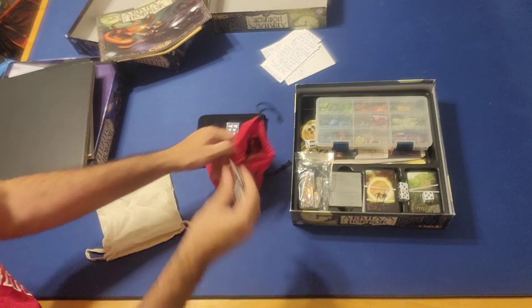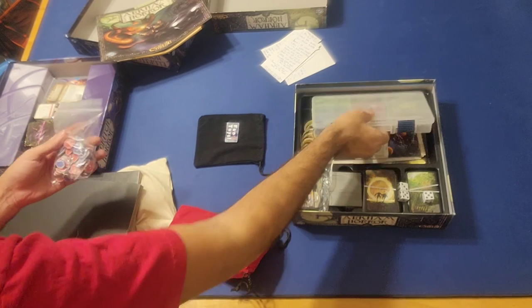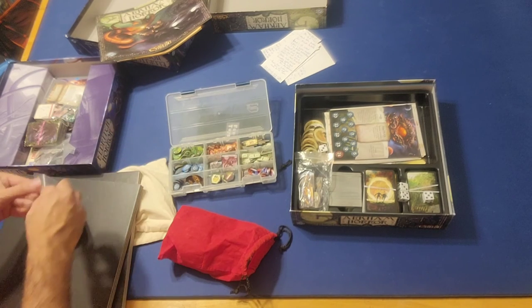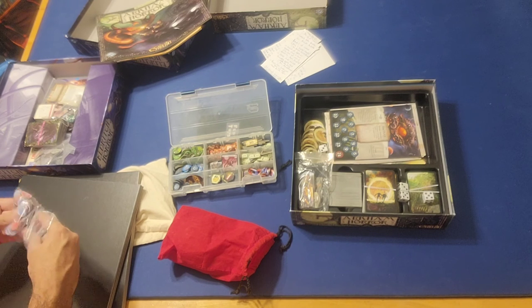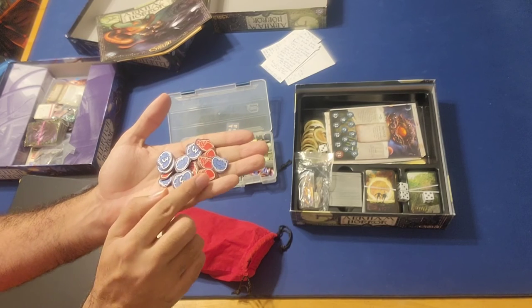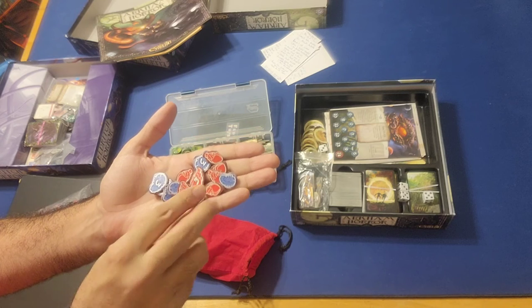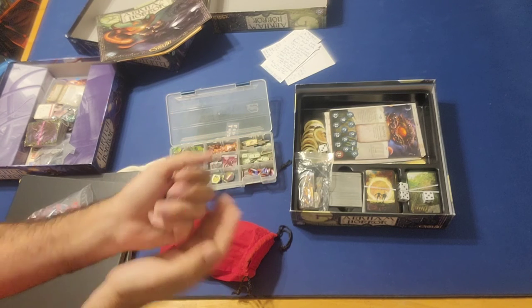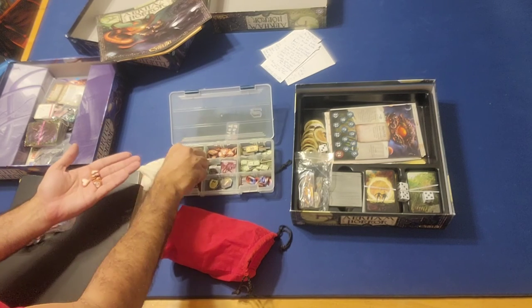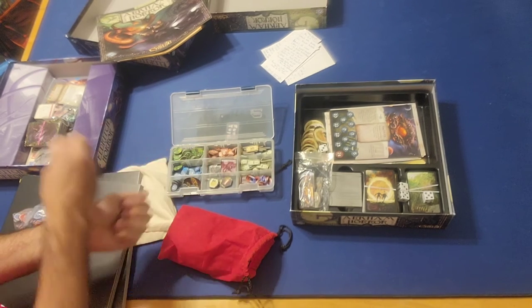Those are the monster tokens. The components used to track health and sanity are very similar between the two games. You have stamina representing your physical health, shown by red hearts, and sanity representing your mental health, shown by blue tokens. The tokens look very similar in both games, though the colors might be a little more vibrant in the newer Eldritch Horror.